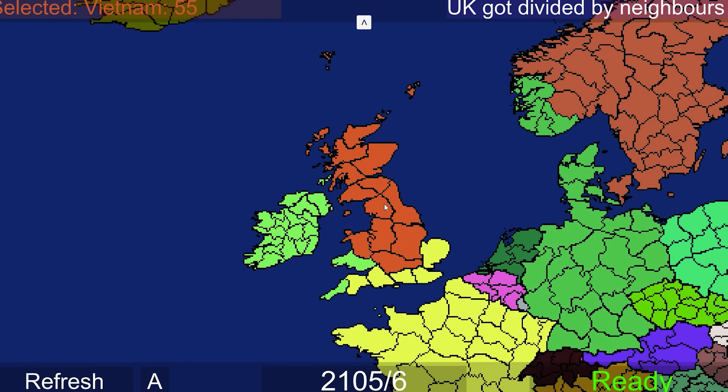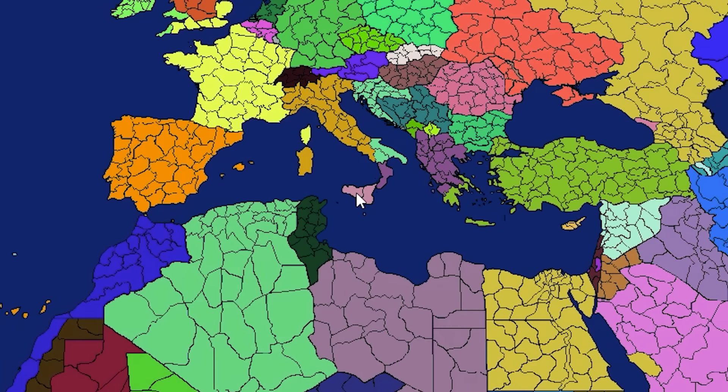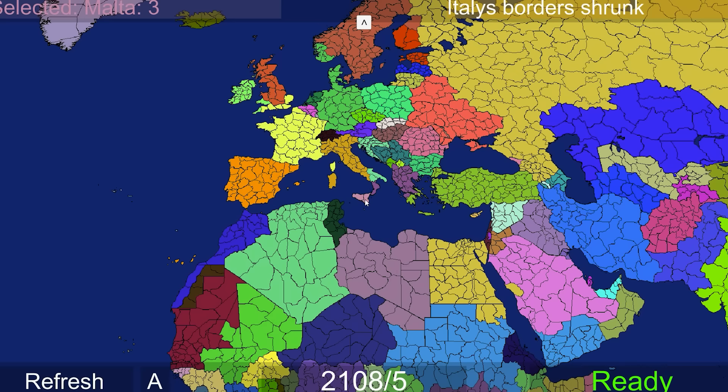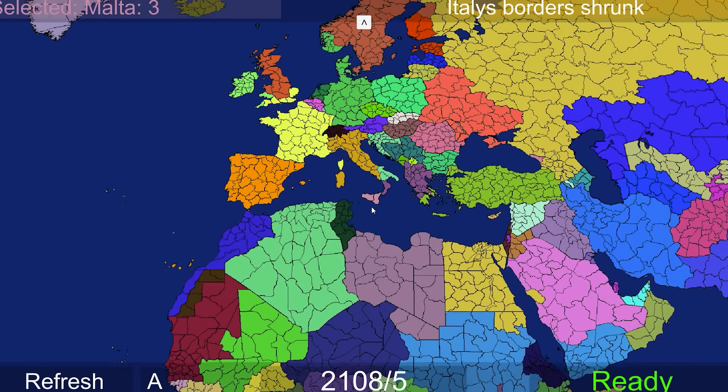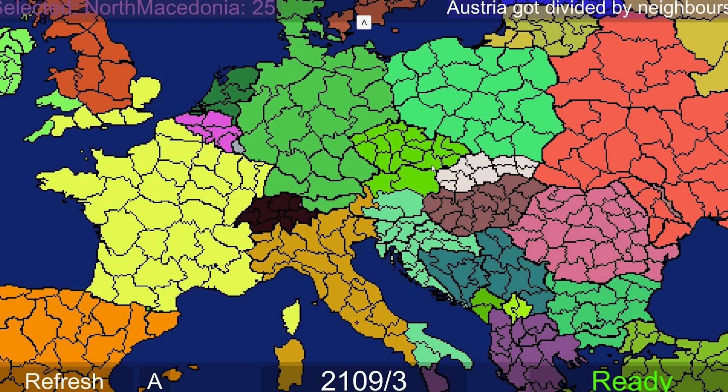Actually, Vietnam got most of this because they had all that stuff in Scotland. We just lost Ethiopia as well, and Italy's borders have shrunk slightly. They lost the boot, and Sicily to Malta - the island nation of the Mediterranean is growing. Austria getting divided, but not by the nations you'd expect. Germany had nothing to do with this - it was Italy, the Czech Republic, and Slovenia.